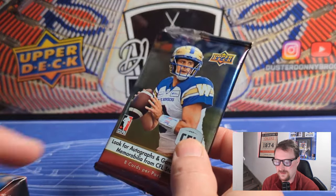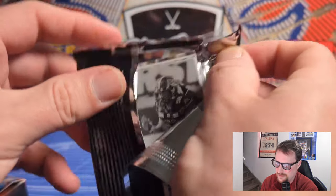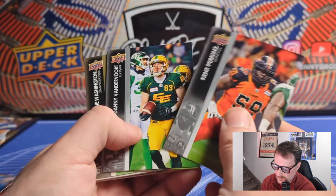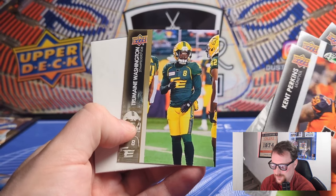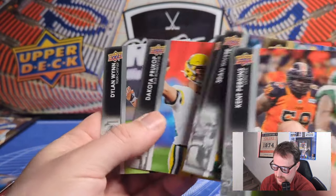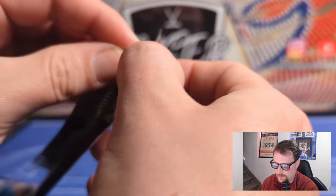One pack has a memorabilia card in it - we'll save that for the end. There's one of our relics - it's a pretty thick card, so at the very least it's a patch of some kind. Finally a gold parallel - Demarcus Washington. Last year these were numbered to 50, this year it's just a gold parallel with no numbering, so nothing too special. I'll keep the golds in one stack.